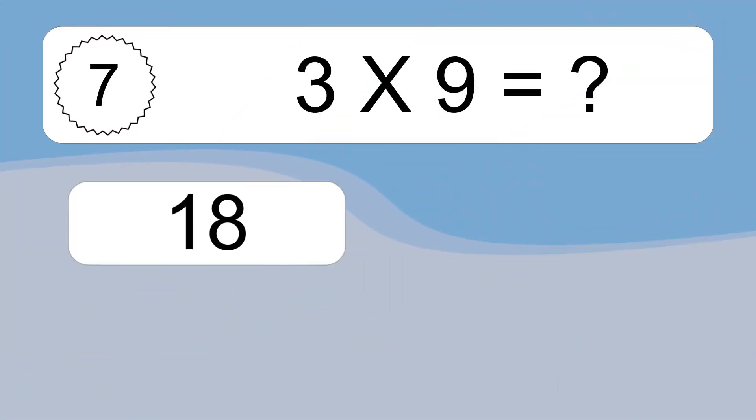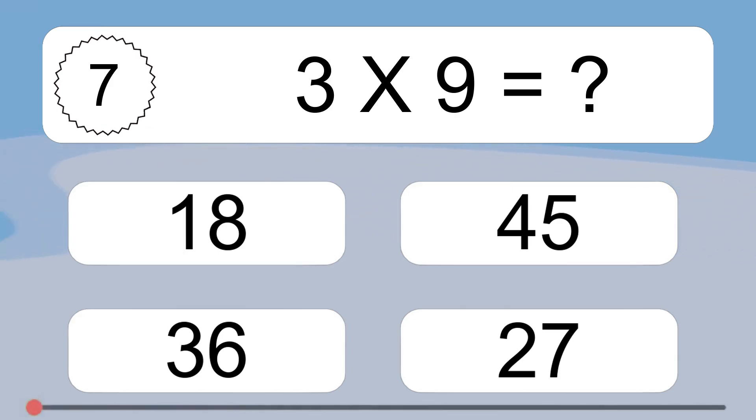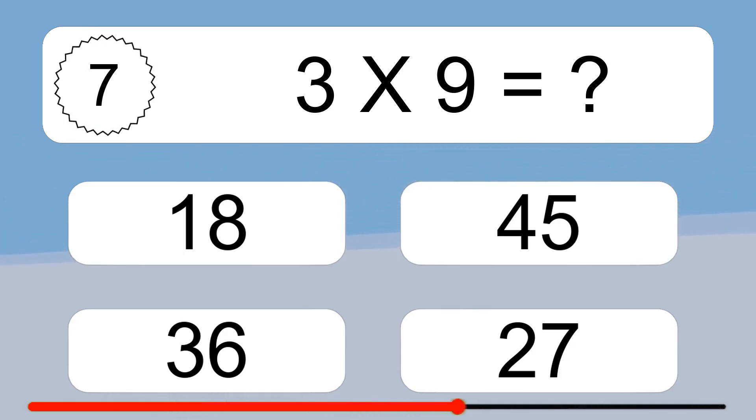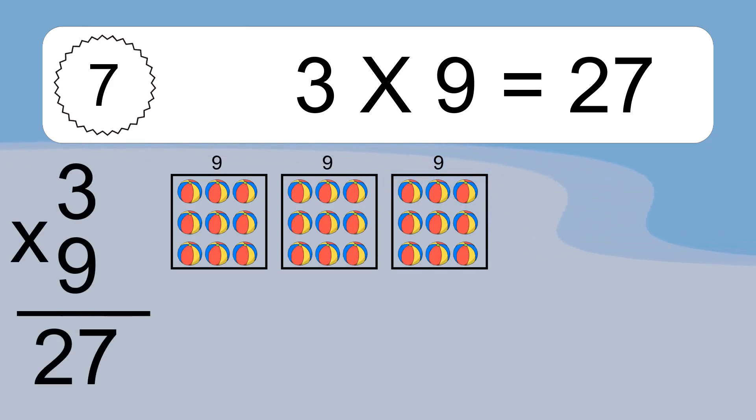3 times 9 equals what? We have 3 boxes, and each box has 9 colorful balls inside. If you count all the balls in all the boxes together, you will have 3 times 9 balls. This equals 27 balls.